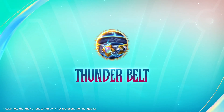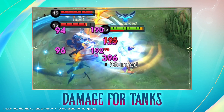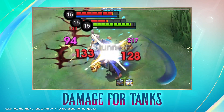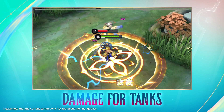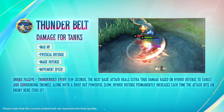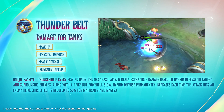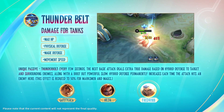Thunder Belt has also been reworked to be more suited for tanks and fighters. The passive now activates every few seconds and scales with defense, and can stack defense permanently and indefinitely, making it ideal for heroes that build defense and are frequently engaging enemy heroes in the early game, like Garagacha, Hilda, and Fredrin.